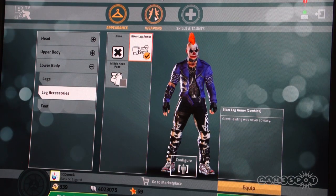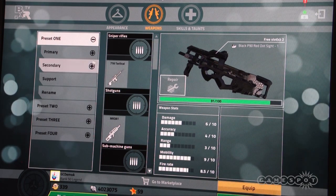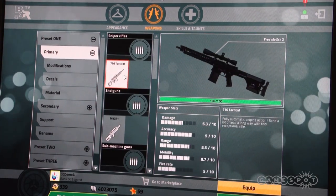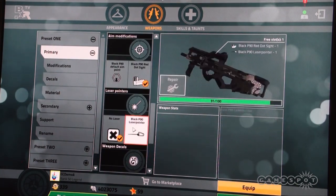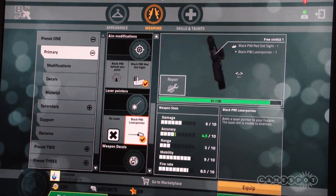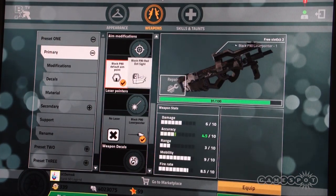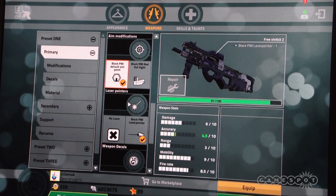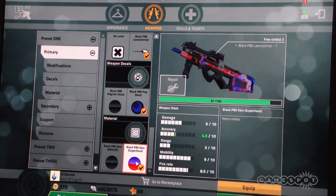You can also customise your weapons — you can add decals and skins to your weapons to make them look as unique as you do, and you can also modify them to make them perform better with your playstyle. For example, here you've got the black P90 — you can put a laser dot on it to make it a bit more accurate, or take the red dot sight off and stick iron sights on there, or an aim point, or whatever. There are a lot of different options available to you.